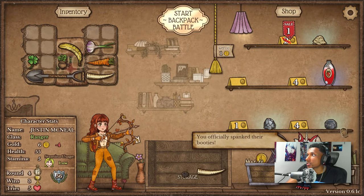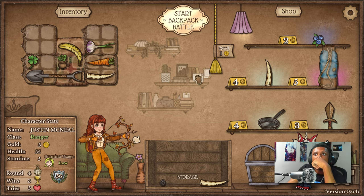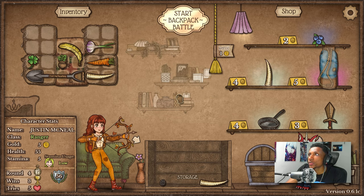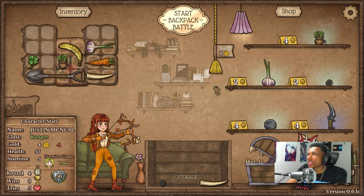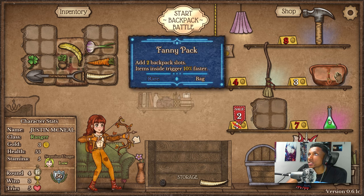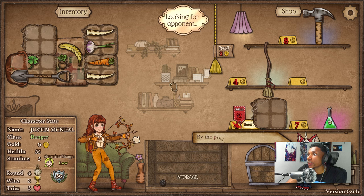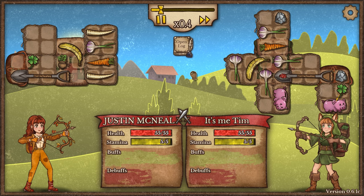Let's get ourselves some more thorns. I'm going to reroll and try to get myself some hands, which we don't get, but we do get this one on sale and also a fanny pack which I'll definitely use. Put that in there, we can put our thorns anywhere we want, and who doesn't want to buy a leather bag for two gold?